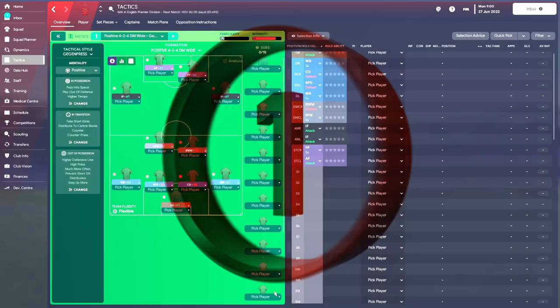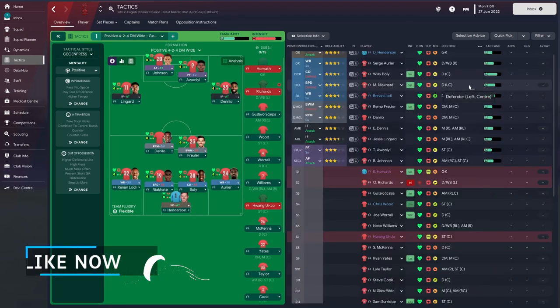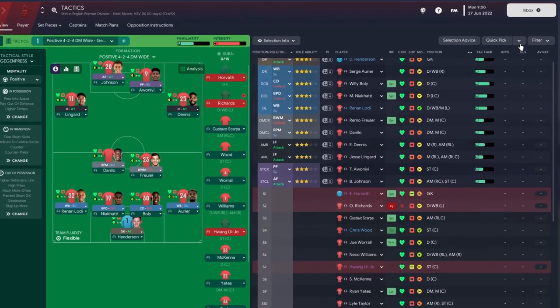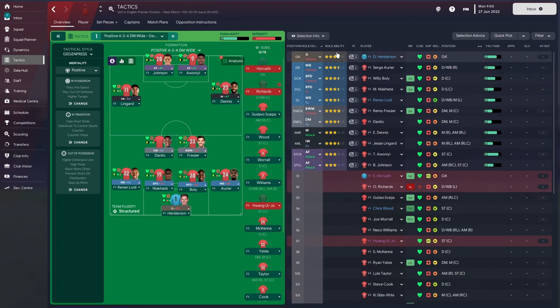The 4-2-4 defensive midfielder wide is the best suited one for the club, so we're going to choose that as our base tactic — let's count that as one click. After that, we're going to head over to quick pick, click the arrow pointing down, and come to 'pick without restriction'. Hover over best 11 and click that button. In front of you, you will have the best 11 players at the club for these positions. Then the final button: click on the drop-down, come down to 'pick roles and duties', and it will give those players their more favoured roles. Things shift around nicely, and the stars have all gone very high — these players are very happy in these positions.